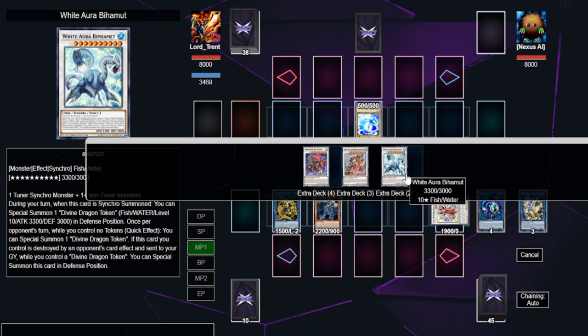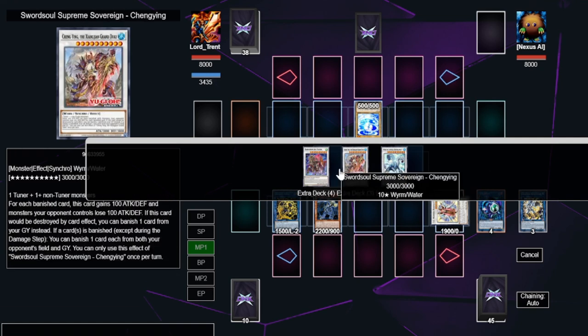Definitely don't sleep on Chengying. It's a budget alternative to Baron de Fleur, but in many situations it's actually better, because it gives you significantly more interruptions and grind game. Baron de Fleur gives you one negate and one destruction during your turn; Chengying lets you banish two cards every single turn, protects itself, and helps you combo off. Your other option is White Aura Bahamut, which basically ensures you OTK the following turn — it's 3,300 attack and summons a 3,300 attack token, giving you 1,500 + 3,300 + 3,300 = 8,100 total attack, which is game.